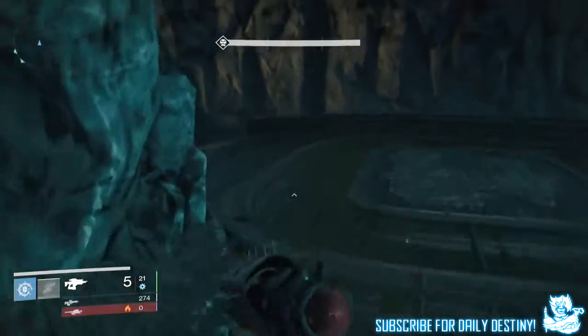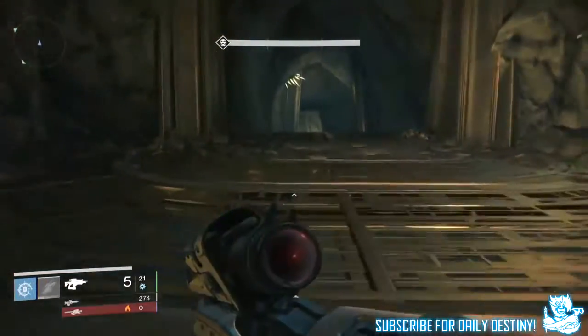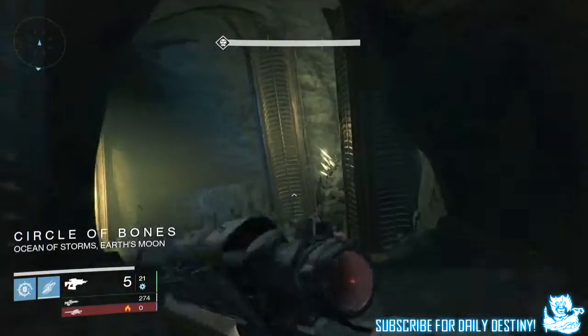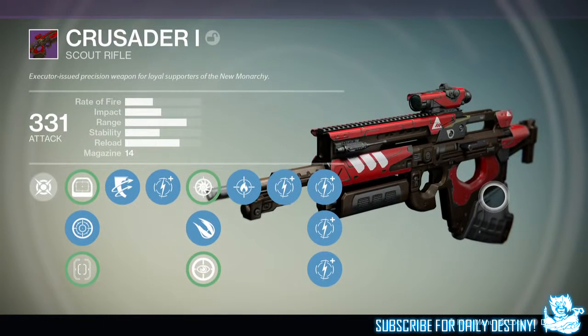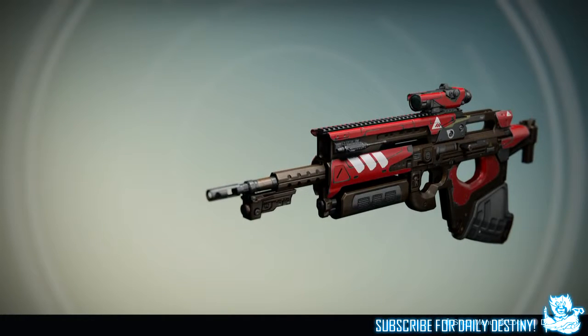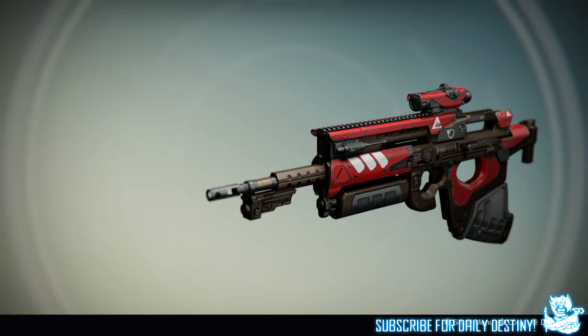Special and heavy ammo books now despawn when a player dies or on a timer — 20 seconds for special, 30 seconds for heavy. Heavy ammo now lets everyone know which player or faction picked it up. Increased warning time on heavy ammo from 10 seconds to 15 seconds. UI: new visual treatment to quest nodes and nodes that involve quest activities or steps. Players can now click the left stick to hide the UI when inspecting items for screenshotting and sharing.